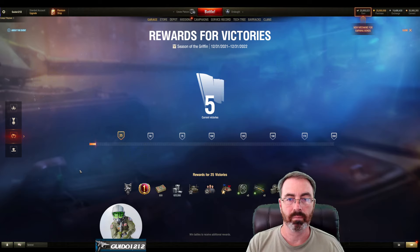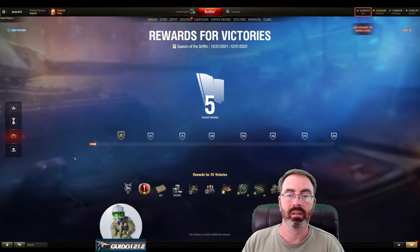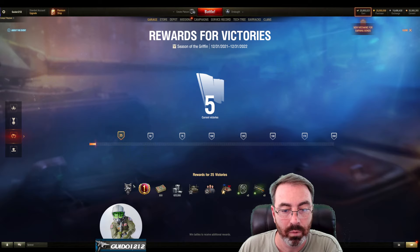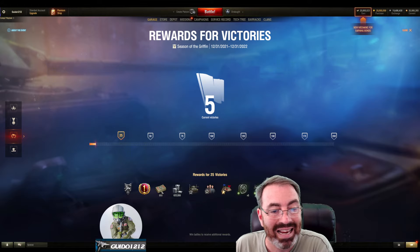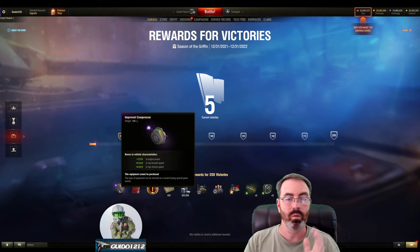There are also some rewards within those ranks that I don't have full info on. In addition to that, there is a total number of victories reward system — however many battles it takes you to get to, in this case, 200 victories. I'm not saying it's going to be 200 — again, this is a placeholder. They said the season length is up to six weeks as of now. As you hit these milestones you get goodies: some bonds — 800 bonds, that's pretty good — 625,000 silver, some personal reserves, and some equipment kits.